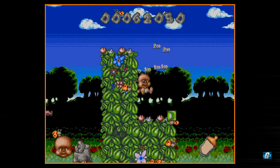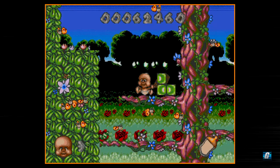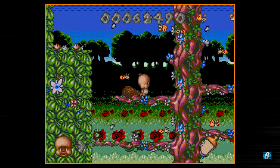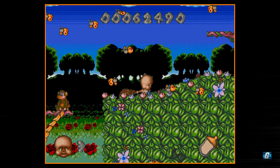Here's another example — that was a hidden platform, kind of a Wonder Dog carryover. But if you destroy these four green blocks, then you can't get up there. Lots of trial and error in this game.